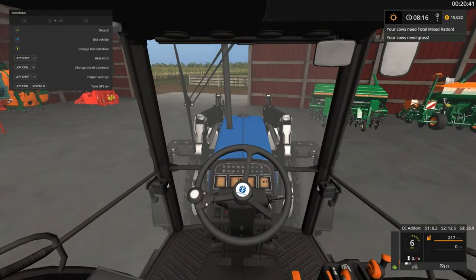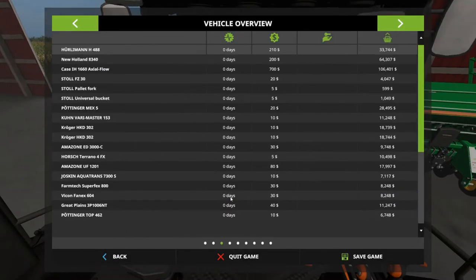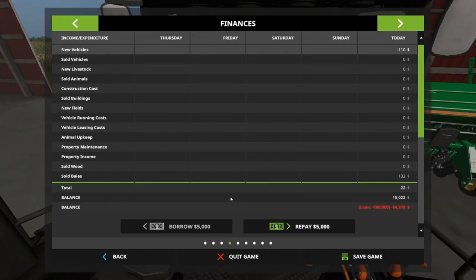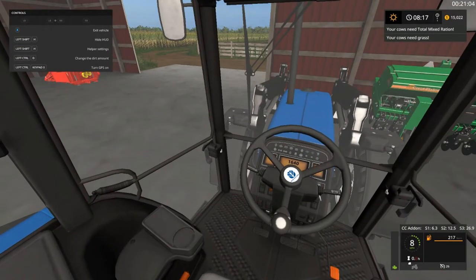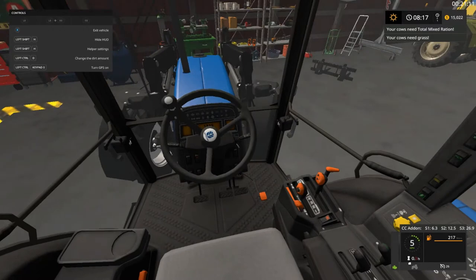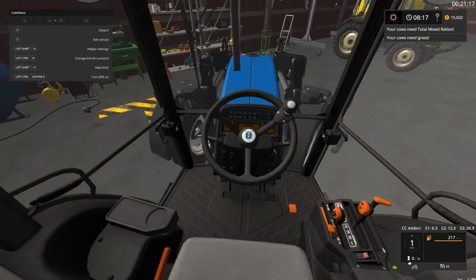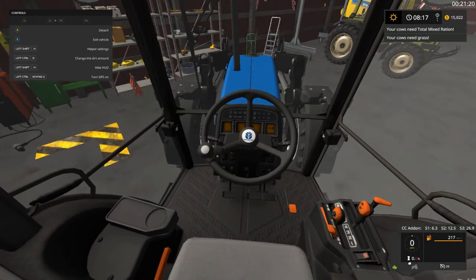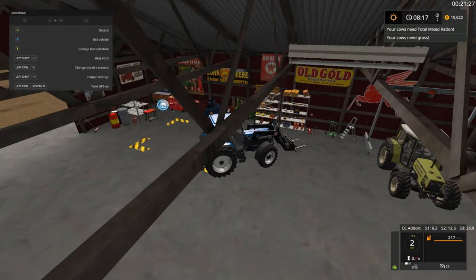I'm thinking about $1 million or $2 million. We do have some debt in this map when we start out — a $100,000 debt. So I'm thinking about bringing 2 million, adding a bunch of placeables and stuff to this map, just like the chicken hut deal — bunch of other stuff, getting us some more tractors, buying a couple fields maybe. We start out with 6 fields, that's a good thing.